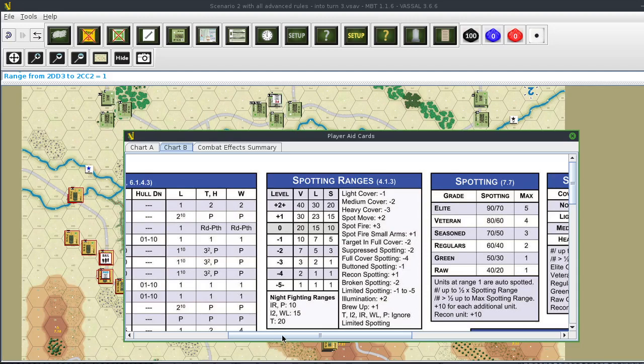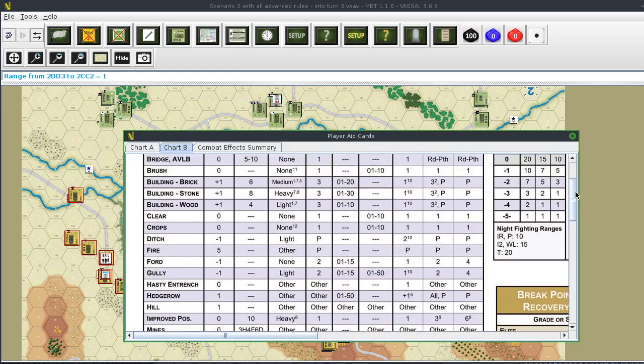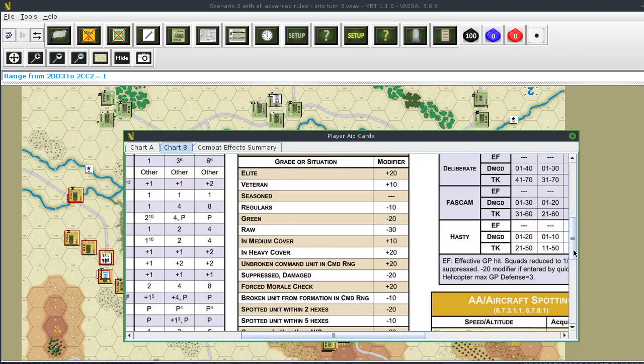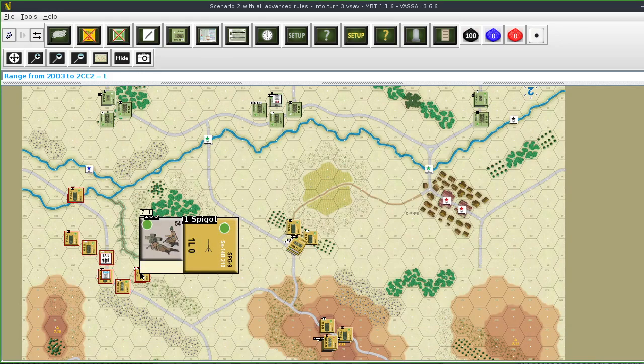The Spigot is at a range of nine and they are in scrub, which gives area cover - that's light cover, so minus one. That moves spotting range down to seven hexes, but they did move so it goes up to 23 hexes. They are spotted. If they don't move they probably won't be spotted next turn.